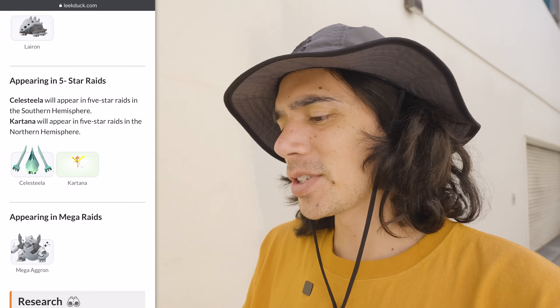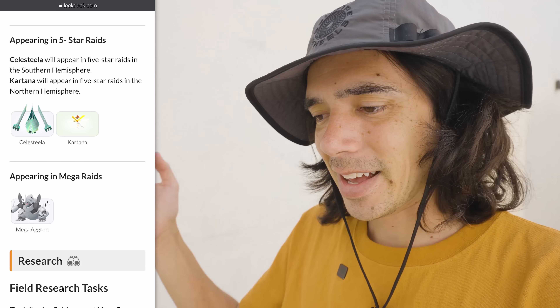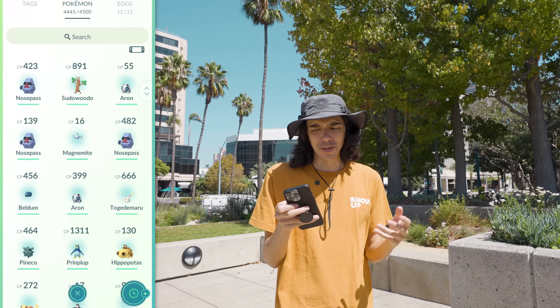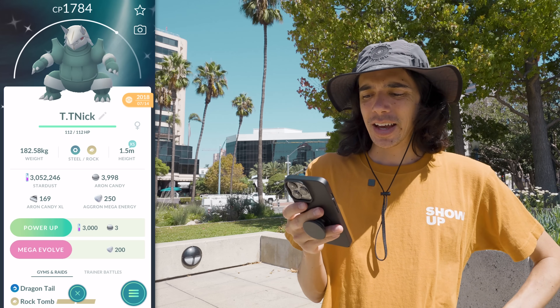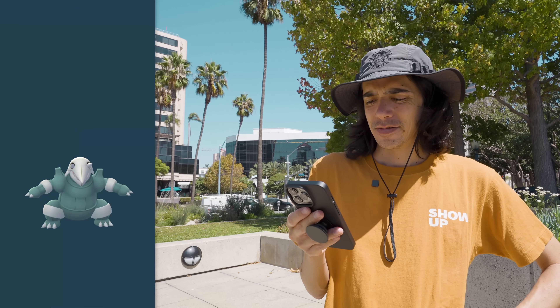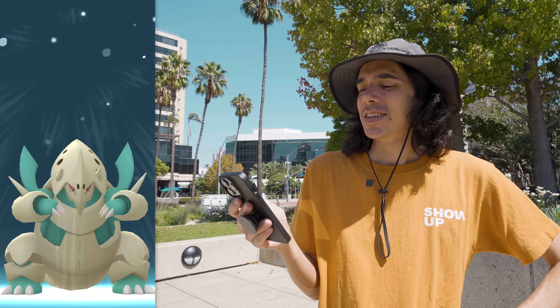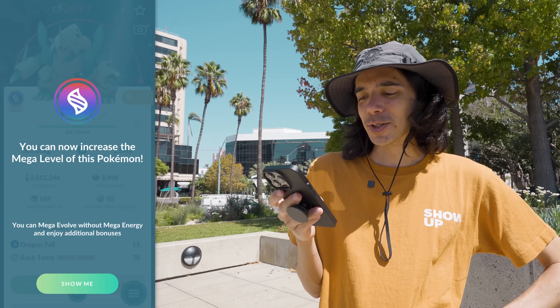And then of course in five-star raids, as we just talked about, Celesteela and Kartana — and Mega Aggron, as we've already seen. I think there's only one thing left to do, and that's finally get Mega Aggron in the Mega Pokedex. Shiny Mega Dex entry — still, I think, one of the coolest looking Mega Pokemon we have in the game to date.